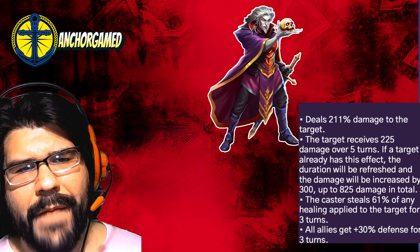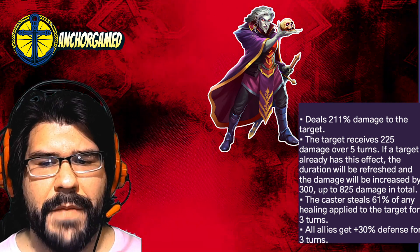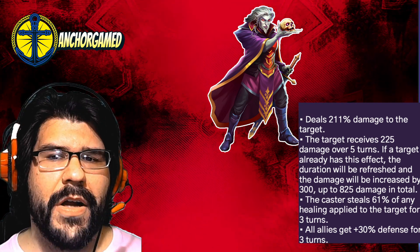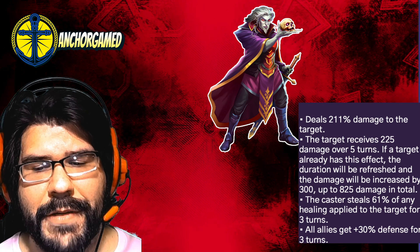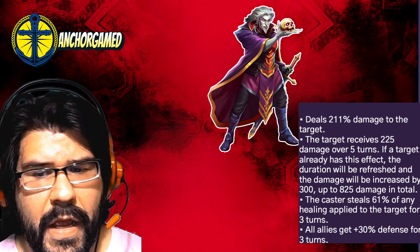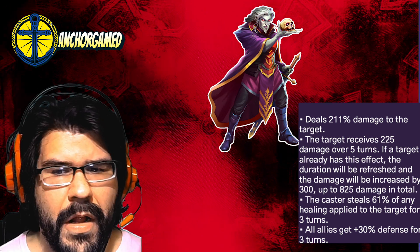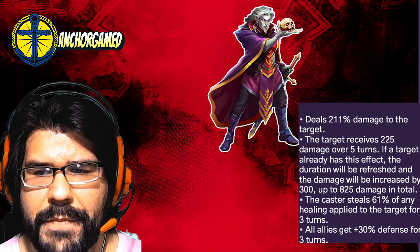The problem comes in where it's too unknown, especially with him on defense, where you want his ability to stack onto the same hero, but you can't guarantee that, especially on defense. It is pretty cool that he gives all allies 30% defense for 3 turns, and the stealing of life is pretty cool. But unfortunately, Victor missed the bar a little bit.